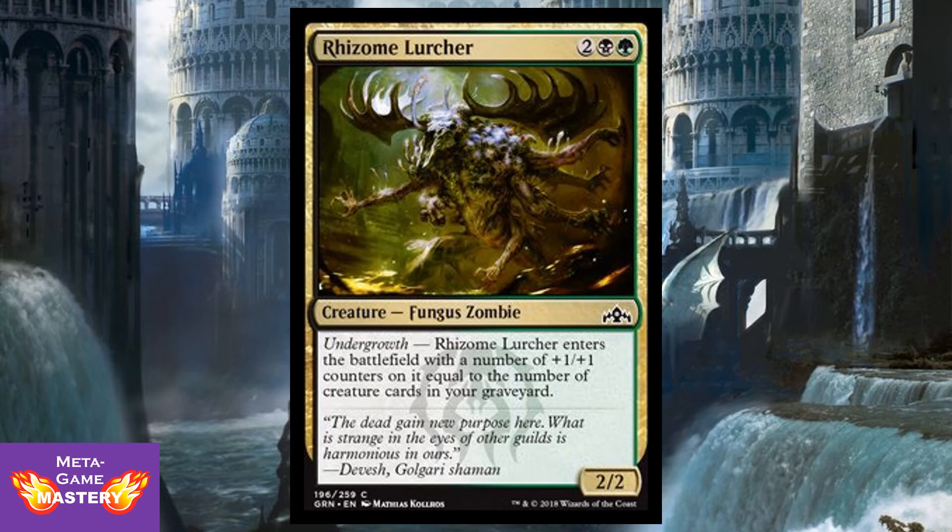Rhizome Lurcher is 4 CMC — two colorless, black and green — for a 2/2 fungus zombie with undergrowth. It enters the battlefield with a number of +1/+1 counters equal to the number of creature cards in your graveyard. If you have at least two creature cards in your graveyard, you're breaking even. This requires some setup to be worth your while, but if you have a third or fourth creature card in the yard, suddenly this becomes a very good limited card. I don't imagine it will see play outside of that.